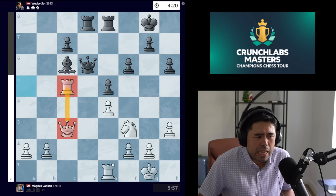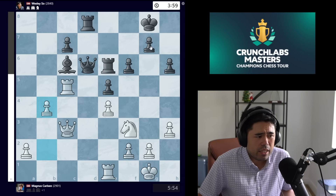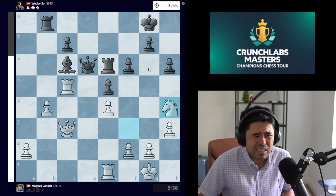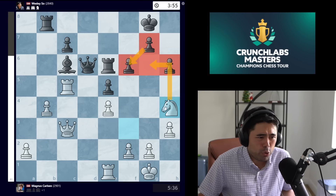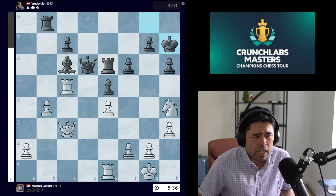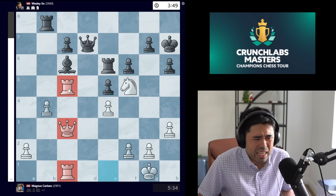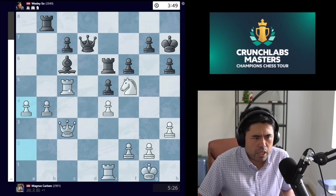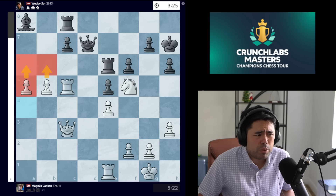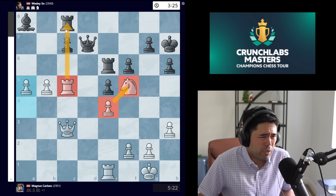Rook c5 from Magnus creates a double stack — potentially a triple stack — down the road, and a kabob on the seventh rank. We get rook e6, b4 being played, rook b8, and now knight h4 jumping towards f5 or g6. Both squares g6 and f5 are very attractive for the horse. Wesley plays king h7, knight f5, queen d7, and now a4 from Magnus. The computer would have preferred the triple stack, but a4 is good enough — we get rook c8, b5, bishop a8.